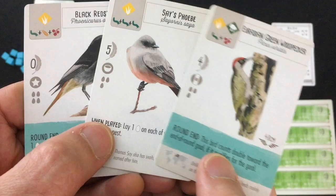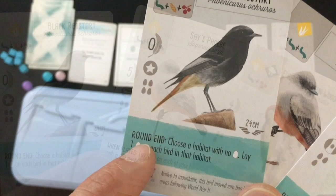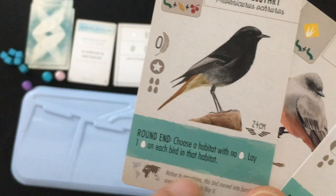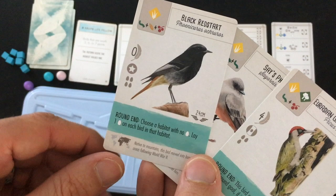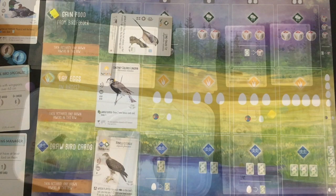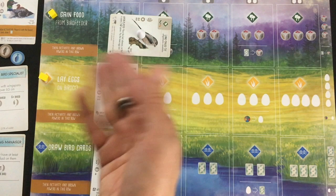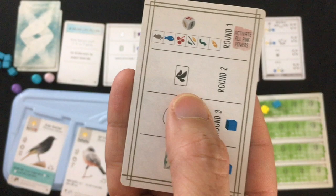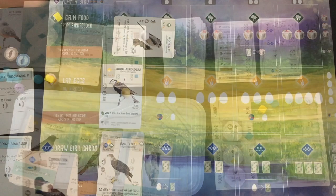The new offer doesn't have the right nest type or big enough wingspans — only one can hold four eggs. I do like the Brant's round-end ability: choose the habitat with no eggs and lay one on each bird in that habitat, which could help me get last-minute eggs before scoring. But three food for zero victory points seems rough. Let me get eggs: two eggs, one each on my two birds with the right nest type, working toward four eggs each. The AI draws a face-up bird and takes the single five-point one that matches his goal.